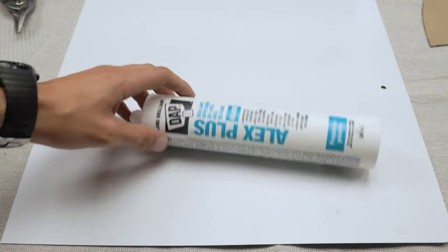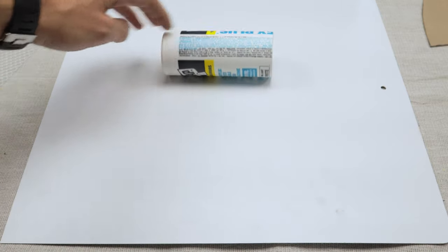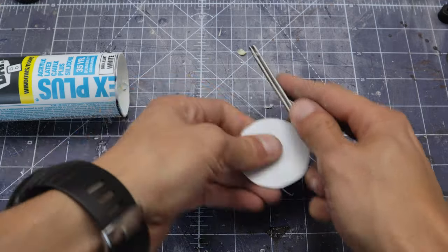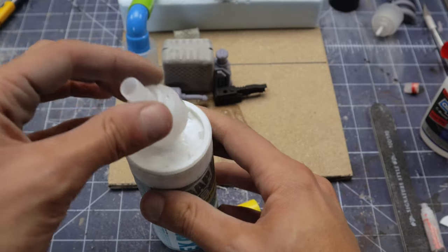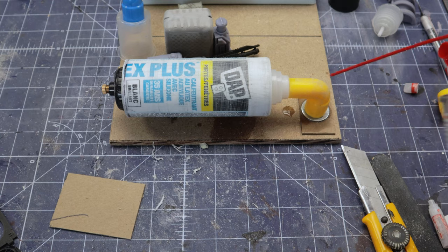Now that the main trap is looking good, let's focus on the backside. We need some water tanks to hold the moisture collected. I have a bunch of caulking tubes I've been saving, so it's just a matter of cutting them to size and capping off the end. Gotta make sure to give it a good sanding so it sticks together and takes paint well. Using some parts from a soap dispenser and some pipe parts from my daughter's toy collection — that's starting to look like something.